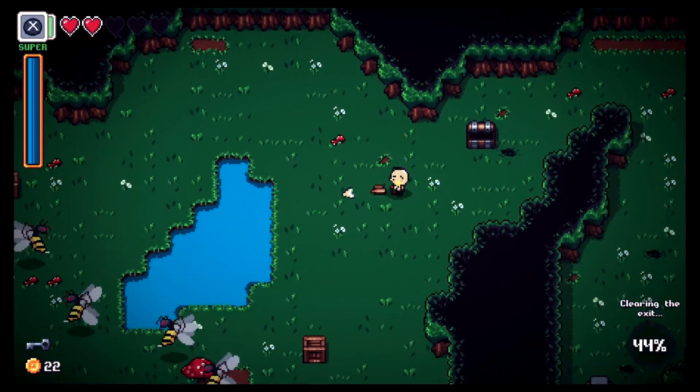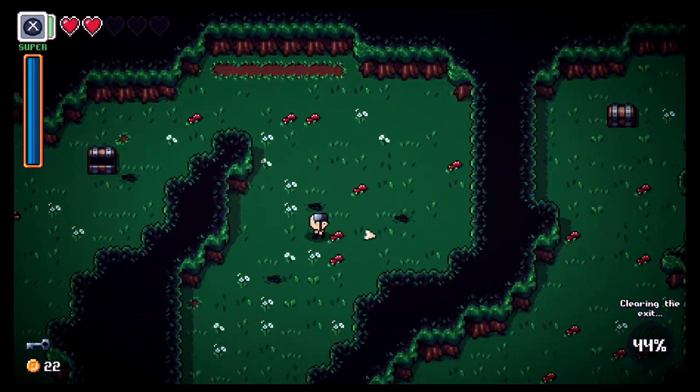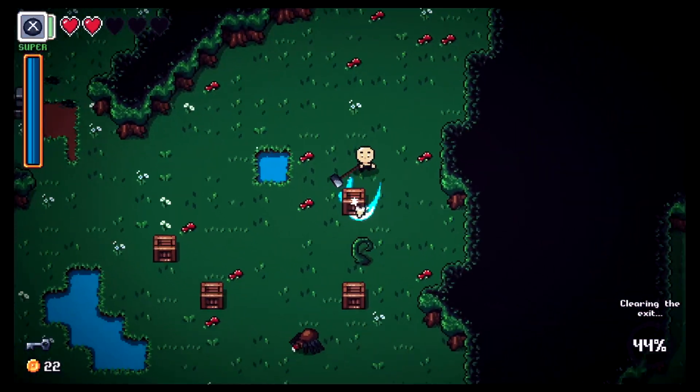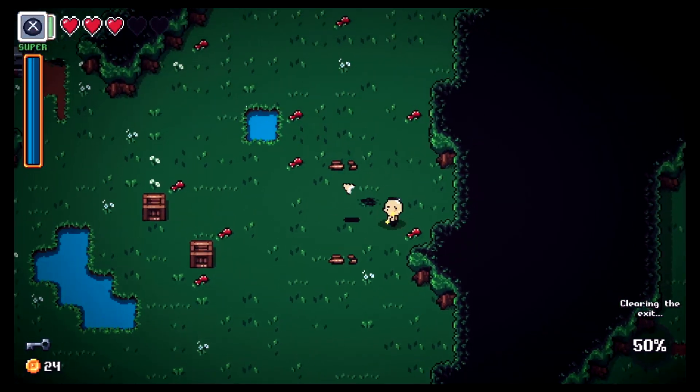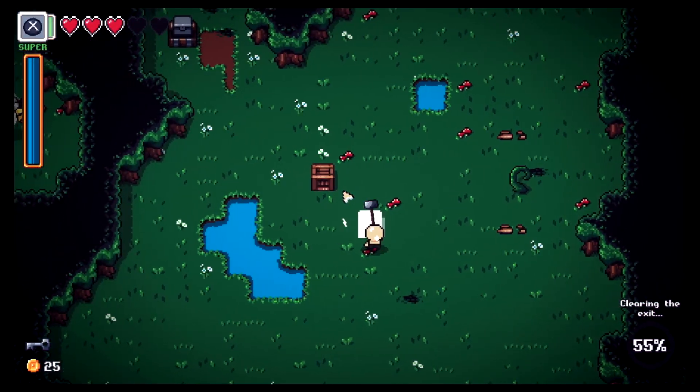We stunned another enemy — that's cool. We're hurting bad with only two hearts left and there's lots of bees. 44% clear to exit. There are boxes I skipped and a spider — careful, careful, careful. Got the coin!